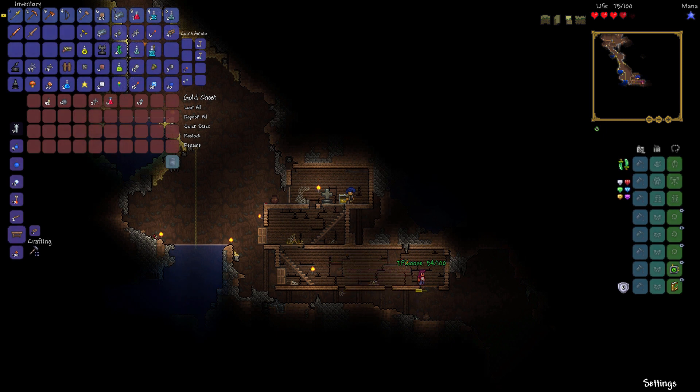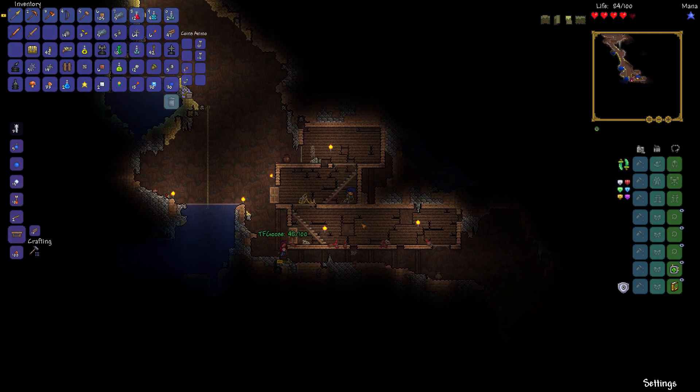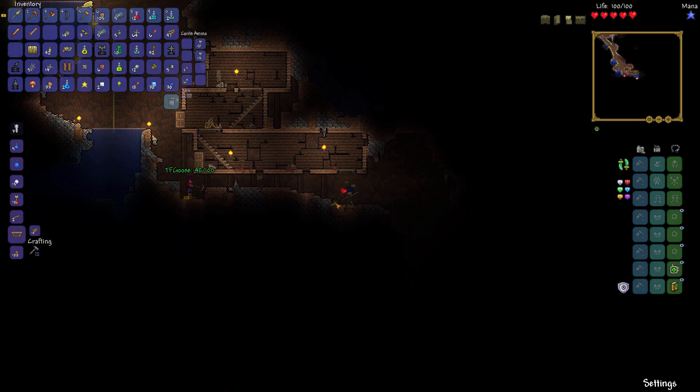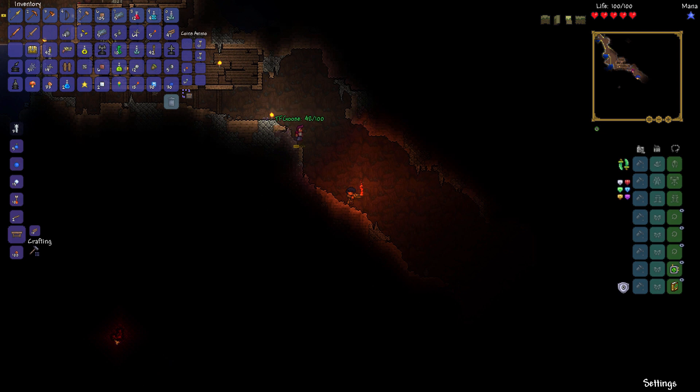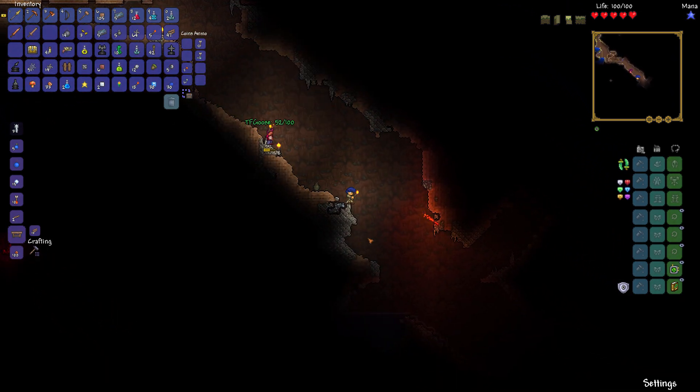I got a flare gun — game is over! I got a chandelier — game is over. Got a flare gun and 53 silver coins. I see some — I got some bombs. Bombs be good. I want to kill snakes on a plane here. There's some lead right here. We definitely have lead in our world. I think we have copper also. That's crimtane over there — so we have a crimson world. That's important to know.